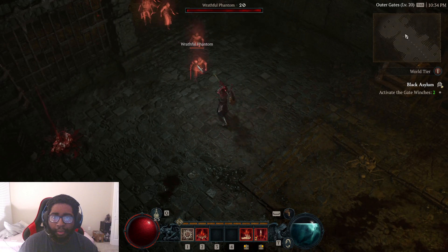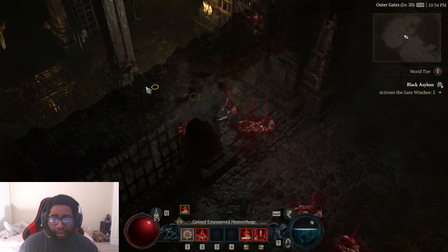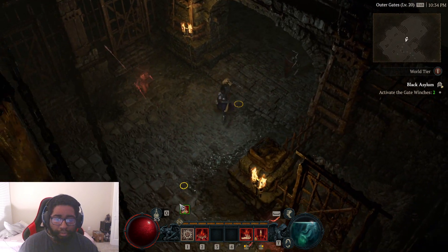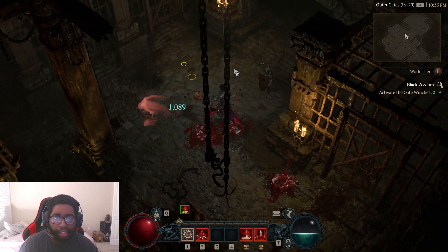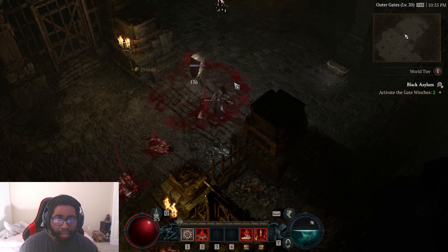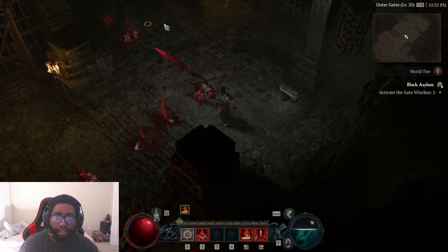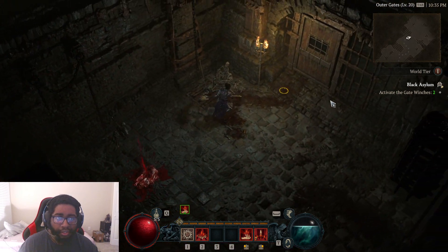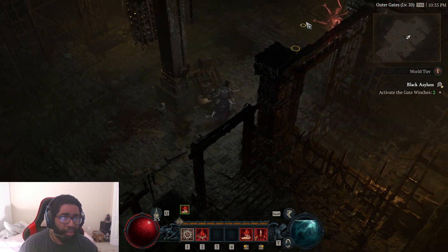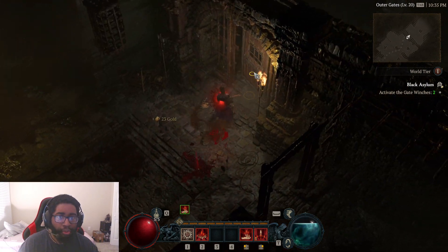One shot with Blood Lance — one shot, one shot, one shot. Blood Lance basically one-shots everybody, and then it's like two taps with Hemorrhage to kill them. It's really, really strong. You see that 1,000 damage with the overpower. Get your Essence back, and they just die extremely fast. You can see the next Hemorrhage hits area of effect — that little explosion right there, that's what that is. We just do incredible damage.